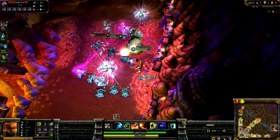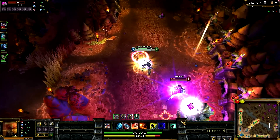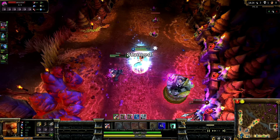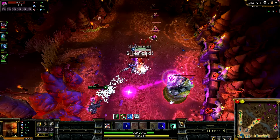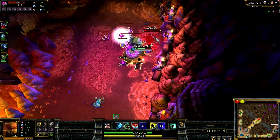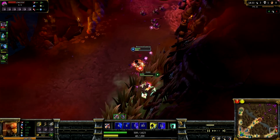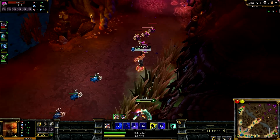Here Shen goes in, I go in, I get exhausted — and as I was just talking about earlier, I underestimate my damage. I end up kicking Talon away and trying to Q him, but a minion gets in the way and we actually lose the kill because of that.